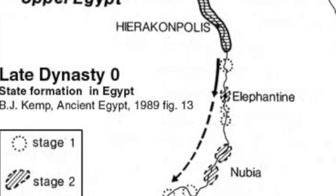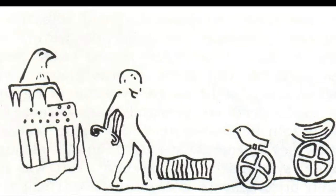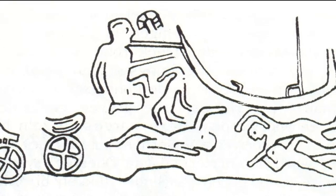There was also Qustul in Lower Nubia. It's provided a ton of very early examples of royal iconography, including the earliest depiction of the White Crown, and its rulers may have controlled all of Lower Nubia in the Naqada III period, before their kingdom collapsed at the beginning of the First Dynasty.